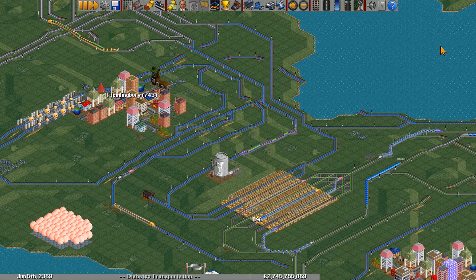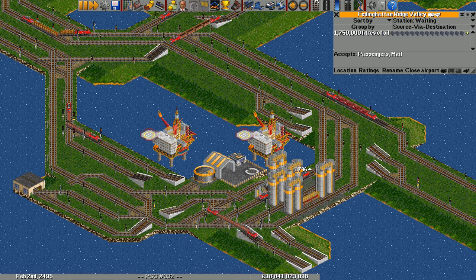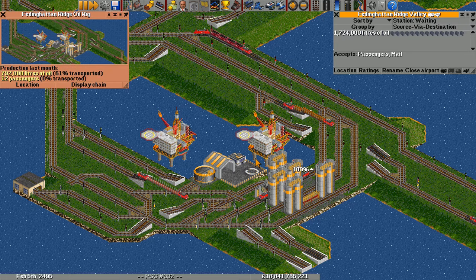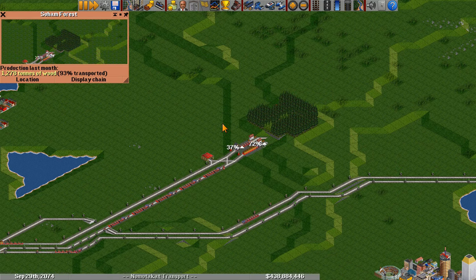For industries with multiple types of products, which are farms and oil rigs, all types must reach minimum production for the industry to close. Industry production is determined by the game at the beginning of each month. There's a 4.5% chance the industry will change production; otherwise it will keep its production from the previous month. There is no way for the player to affect the 4.5% chance.